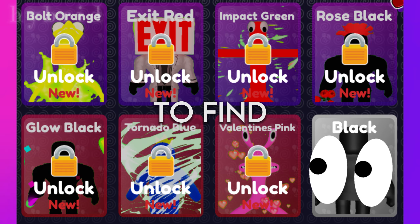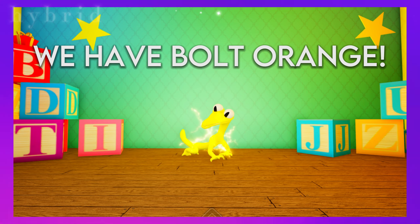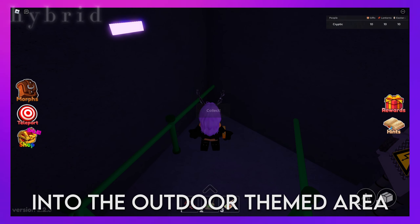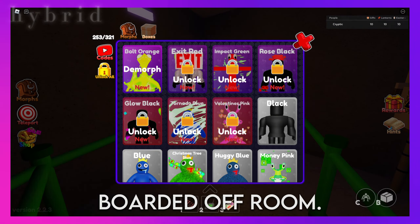We have seven brand new morphs to find this week, and starting first we have Bolt Orange. Bolt Orange is actually pretty easy to find. If you go behind the stage into the outdoor themed area, he'll be inside the boarded-off room.